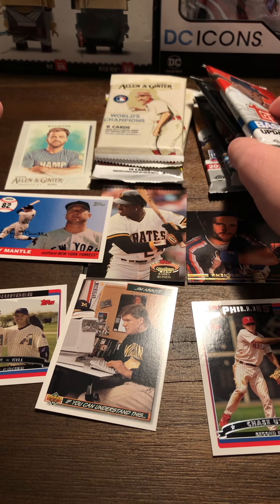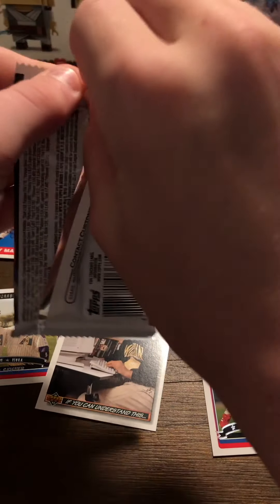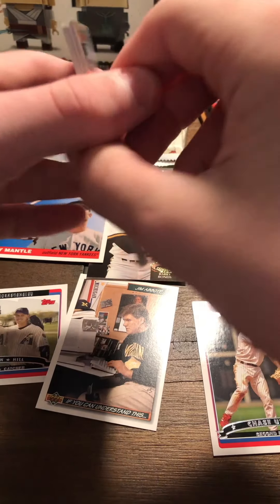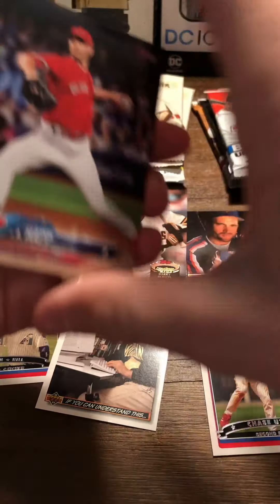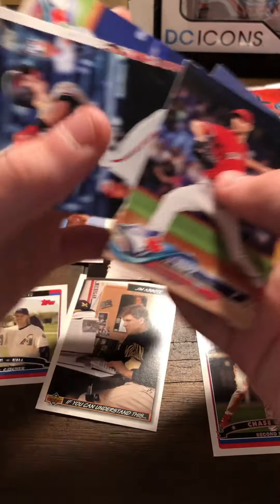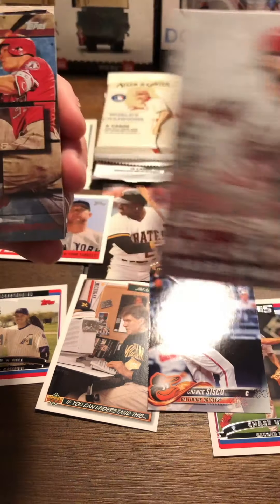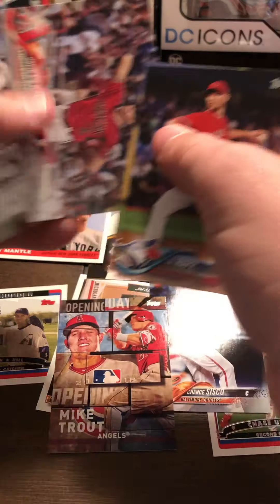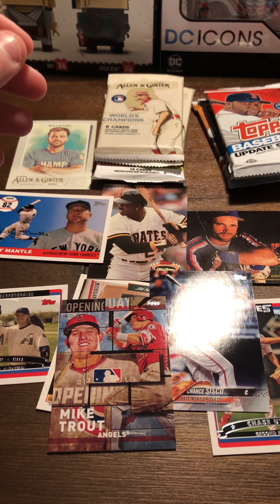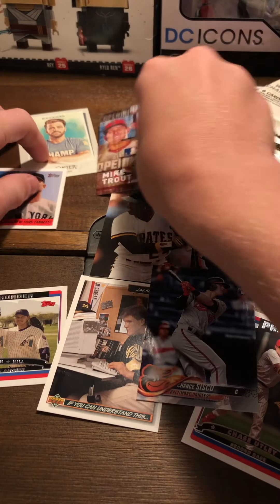I'm gonna do 2018 Series 1 and probably 2016 update. Here's 2018 Series 1 - almost thought we would have to get the handy dandy tool. Looking for any good rookies, doesn't look like we have anything thick. Most of this is retail anyway. Daniel Norris, Francisco - that's not a bad card, he's having an okay season. Parker Bridwell, Yadier Molina, Mike Trout - will definitely be up there. Baltimore Orioles, Chester Colbert, and Bautista. Mr. Trout can go - let's stack the pack.